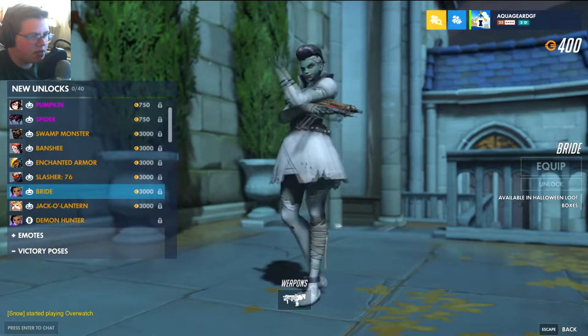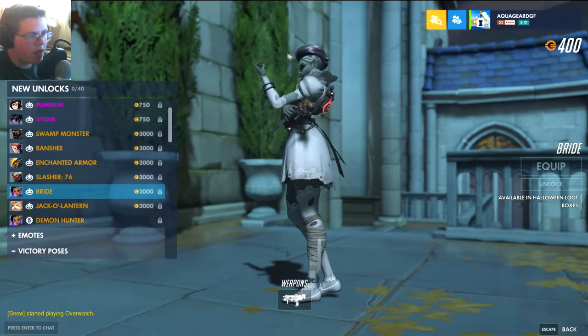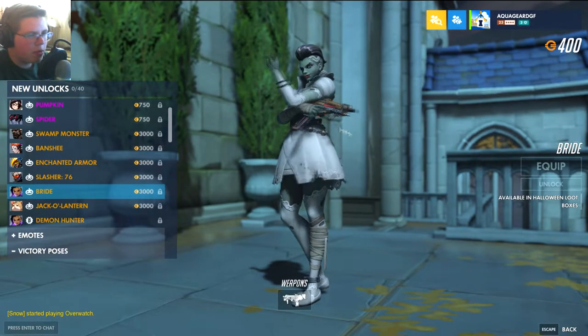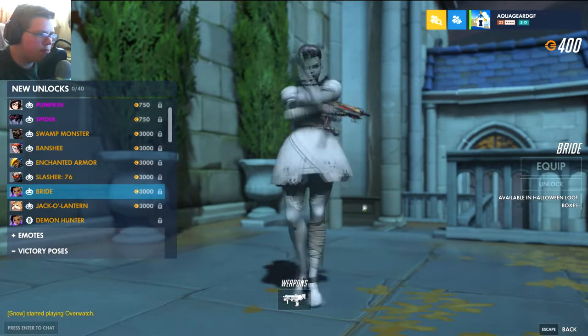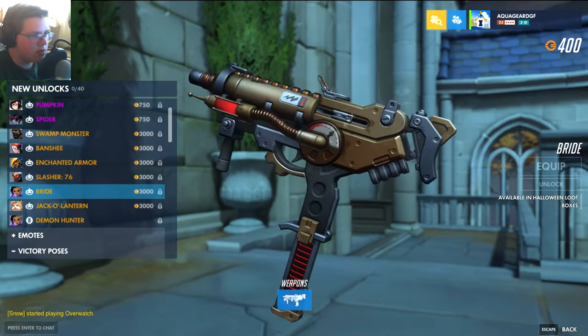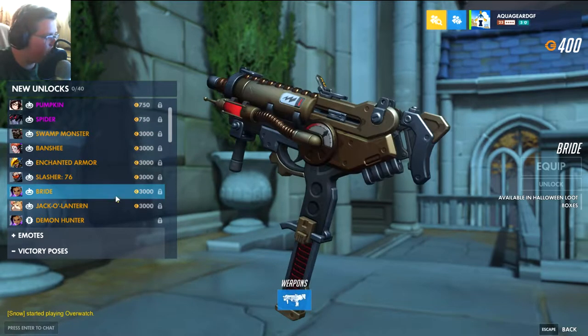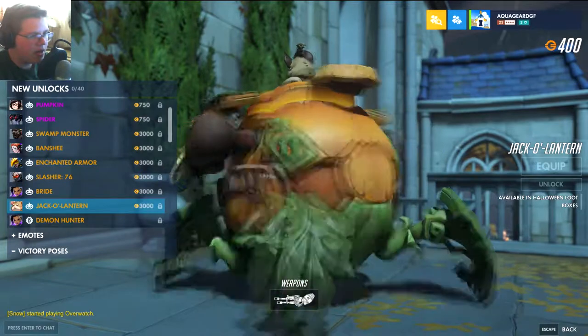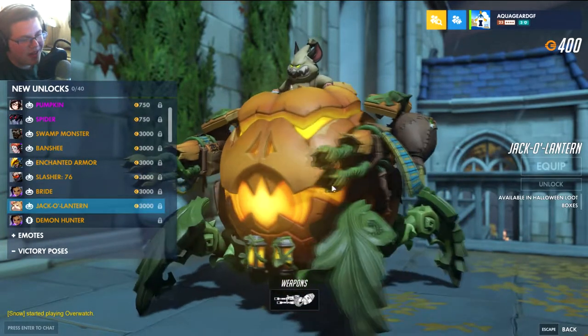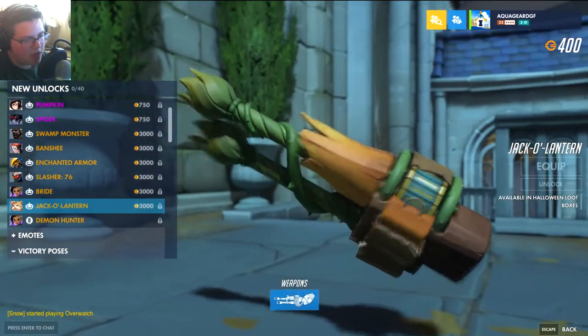Bride — this one was probably the most obvious out of the teasers. Looks kind of cool, but personally not my favorite. They should have probably made the hair a little bit more colorful, a little bit more purple. The gun looks pretty cool though — this reminds me of Junkenstein's. I like it. I wonder if any of these little bars move. That'd be cool if they did.